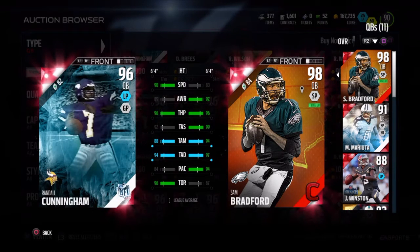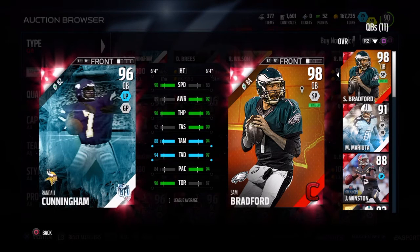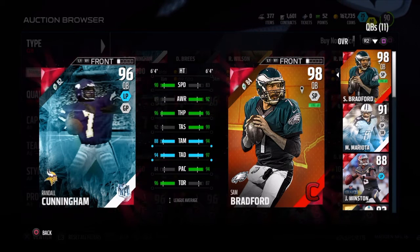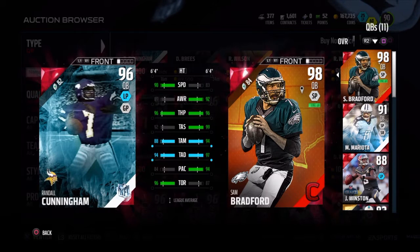Next we got Randall Cunningham, 96 overall. I'm not going by overall but by price — if they're near the same price, and a lot of people have this card, I would still give the nod to Sam Bradford.